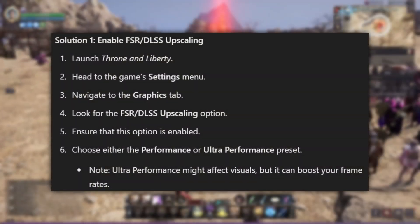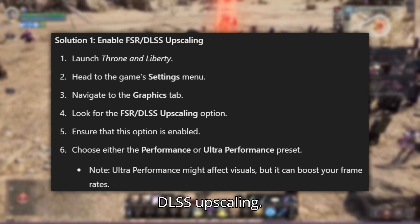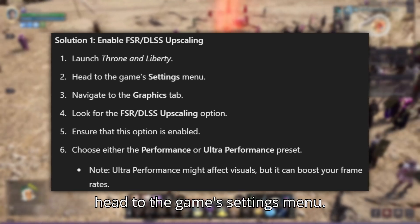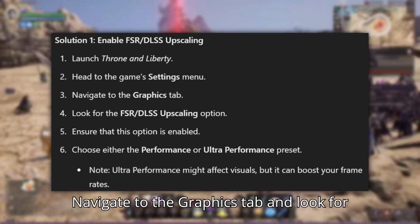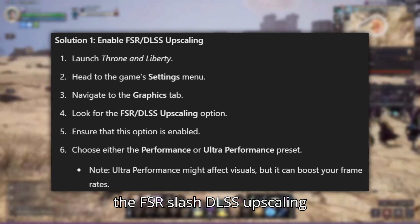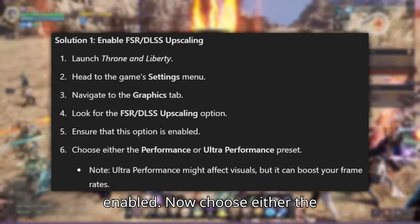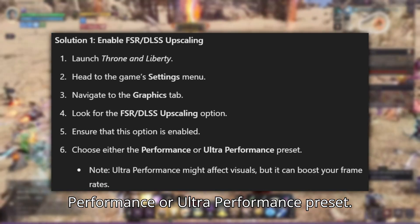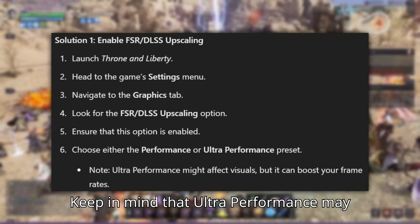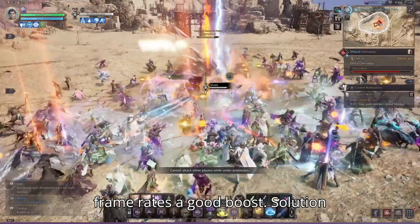Solution 1: Enable FSR/DLSS Upscaling. Launch Throne and Liberty, then head to the game's Settings menu. Navigate to the Graphics tab and look for the FSR/DLSS Upscaling option. Make sure that this option is enabled. Choose either the Performance or Ultra Performance preset. Keep in mind that Ultra Performance may affect visuals, but it can give your frame rates a good boost.